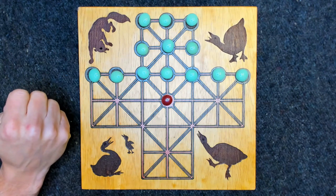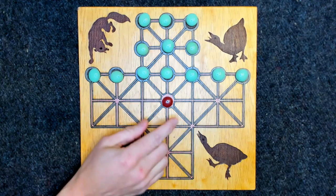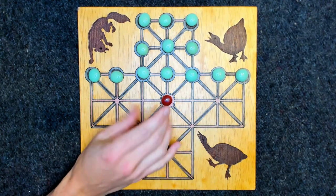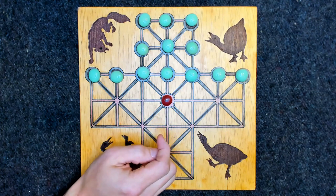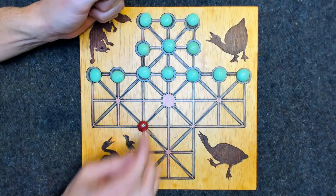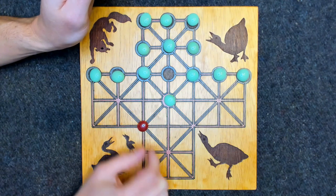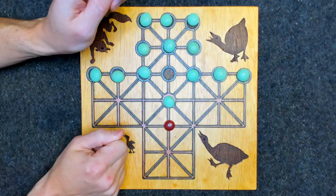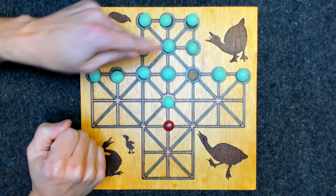To start the game, the fox moves first. All the pieces — both the fox and the geese — can move one space in any direction along any of the lines. Let's play a little bit and see what happens. The fox moves first, trying to anticipate jumping over and eating a goose. But the geese don't want to allow that to happen, so they move to block — now the fox can't move anywhere.